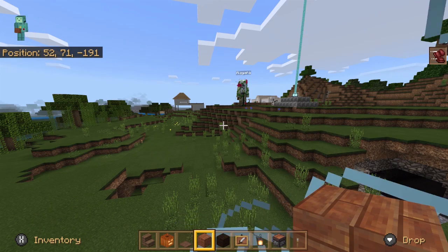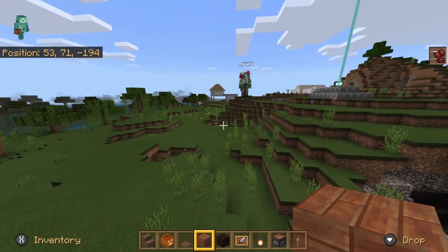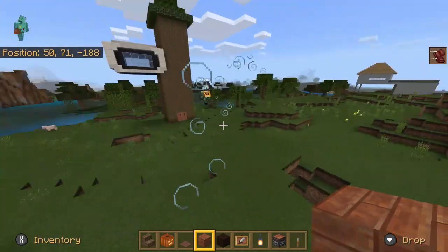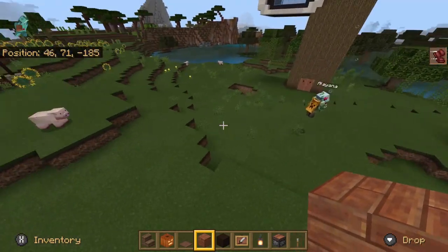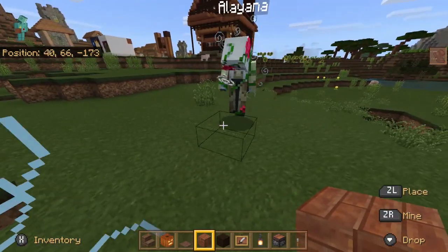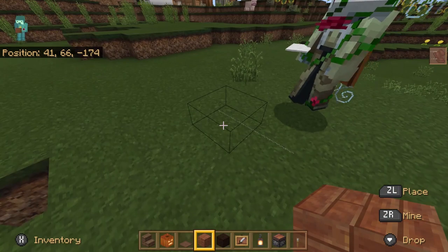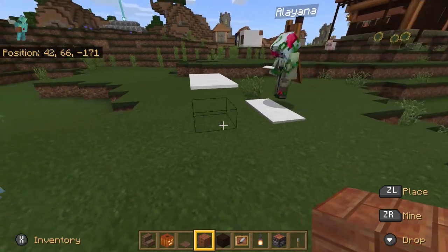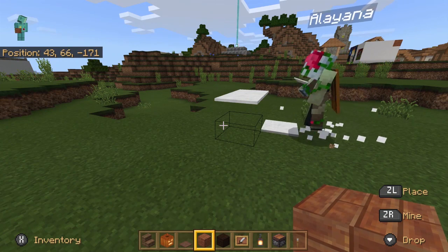We'll do the stairs and then we'll do the umbrella. So you put these strings — you see these strings? She put two strings down there, which are very, very barely visible. And then now she has carpet. When you want to go up these stairs, you have to jump up — you can't just walk up like normal stairs. When you're placing the string, just place it because it automatically goes where you want.